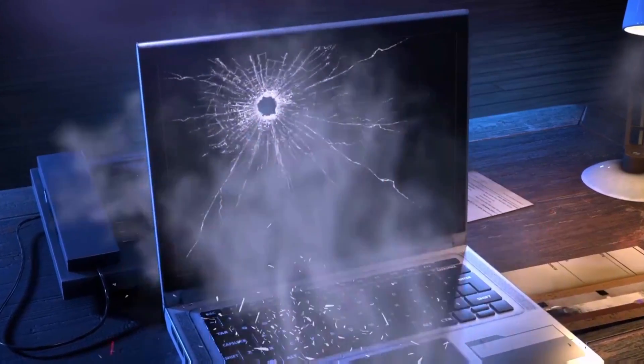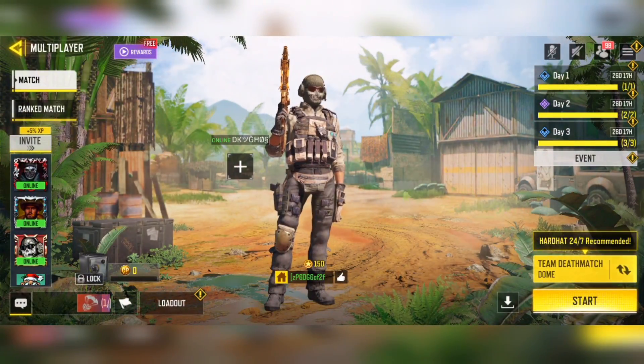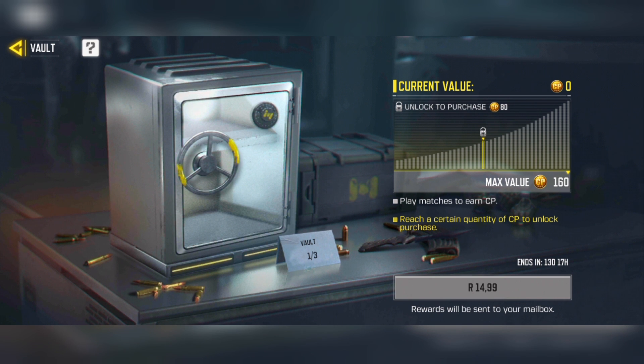First, to check if you have the vault available in your region, go to the lobby and it should display in your bottom left corner. When you click on it for the first time, the current value is 0 card points, the lock-to-purchase threshold is 80 card points, and the max value is 160 card points. The price to purchase the vault is $1. You cannot purchase it until you've earned 80 card points, but ideally you want to reach max value and get 160 card points for $1.